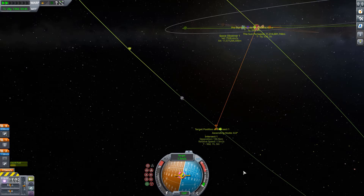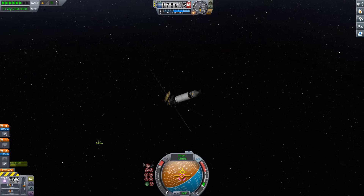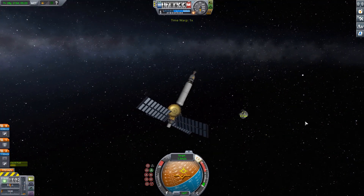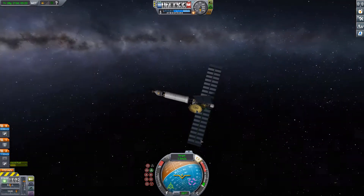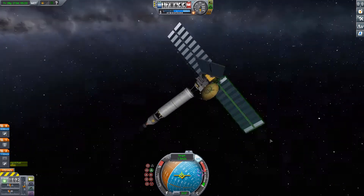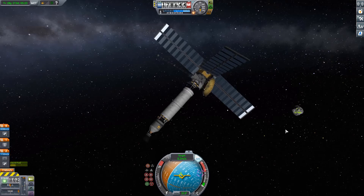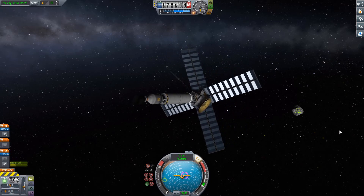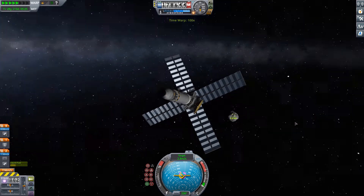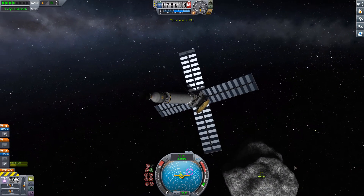You'll need to fiddle with those maneuver nodes a bit when doing this yourself. After that, everything else is a standard rendezvous procedure: kill your relative velocity to the target, burn towards the target, wait until you get close, and if you start drifting away, repeat. Select the retrograde marker with the target selected, burn to kill relative velocity, then burn back towards the target. If you have trouble with rendezvous, check the KSP 101 guide playlist on my channel.